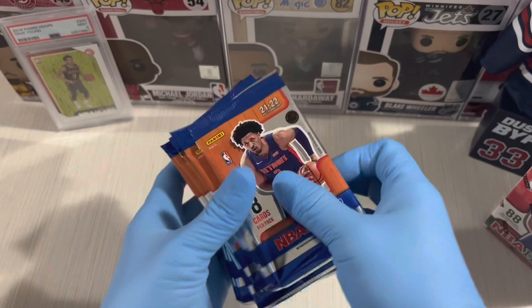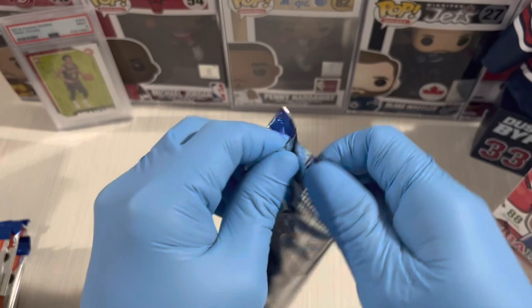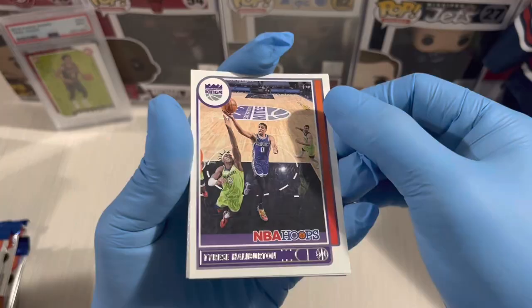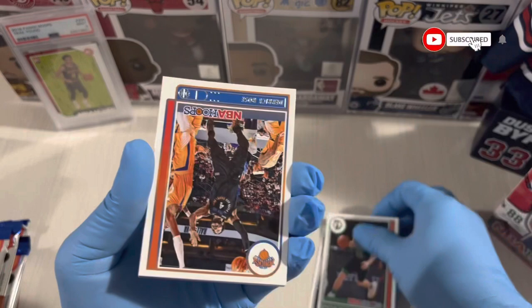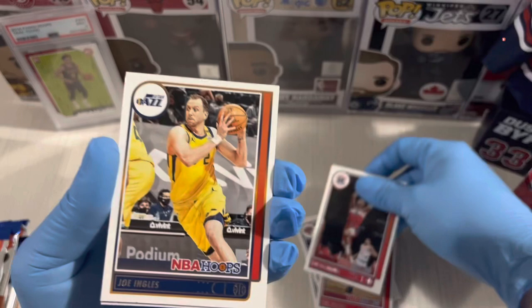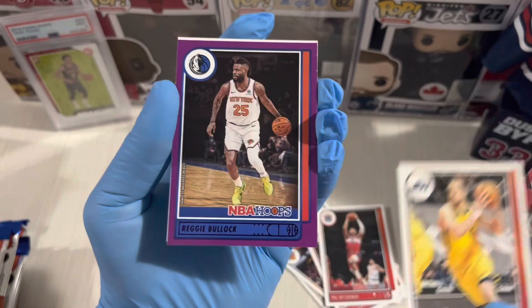These are eight cards per pack, 11 packs per box. Let's start — first pack! Tyrese Haliburton, he's now in Indiana Pacers, a good player. Hachimura, he's now in the Lakers. And the first purple parallel — Reggie Bullock.